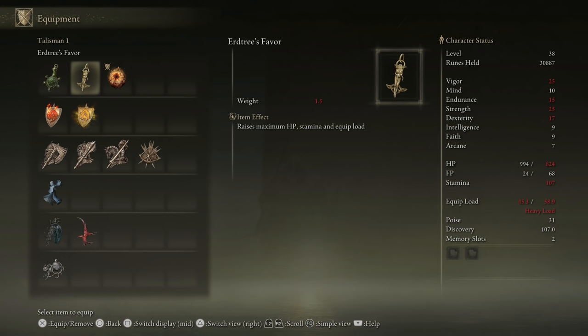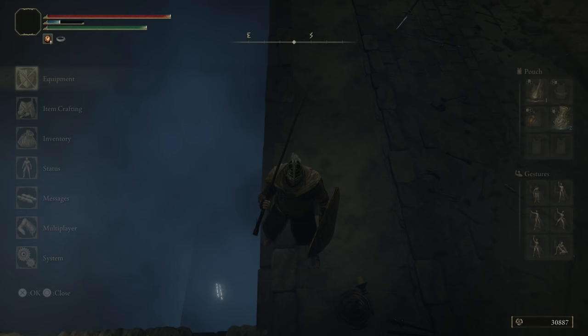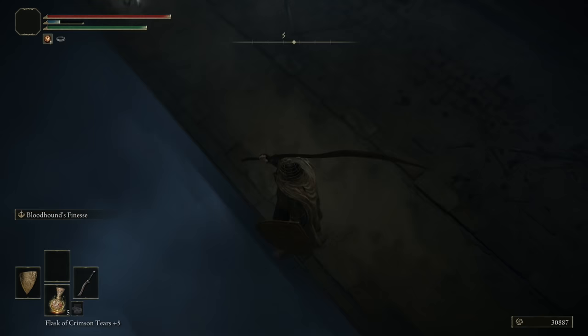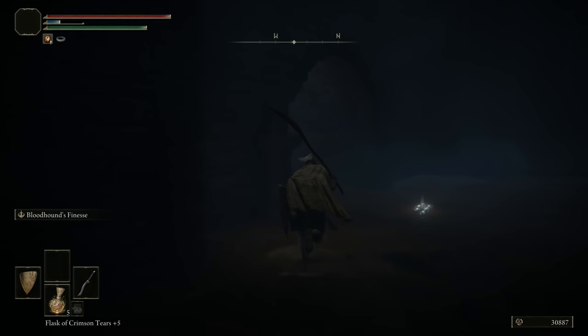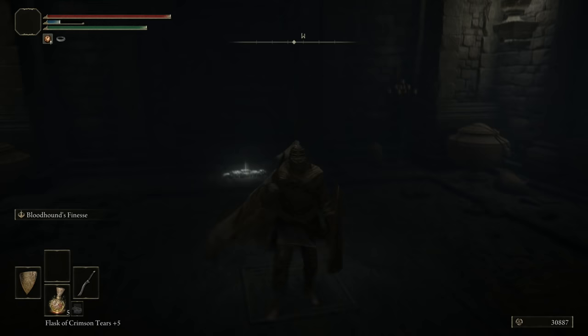The beginner version I probably wouldn't use, but the better ones — it goes all the way up to plus two — that's one everyone uses on every build because it's stupidly good. This is the Erdtree Favor and it gives you HP, Stamina, and Equip Load — the holy trinity of good. The first beginner one isn't a huge bonus, but the plus two legendary version much later is really nice. Now let's hop down here — it's safe. The problem with the bridge is they'll knock you down and you fall all the way, which kills you.